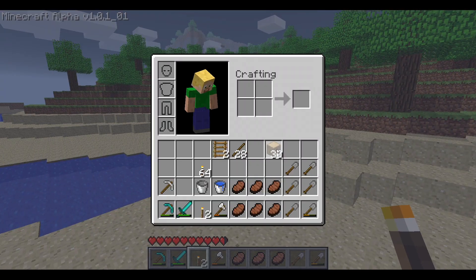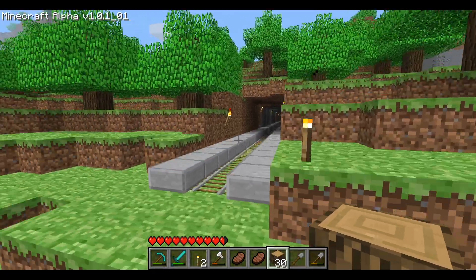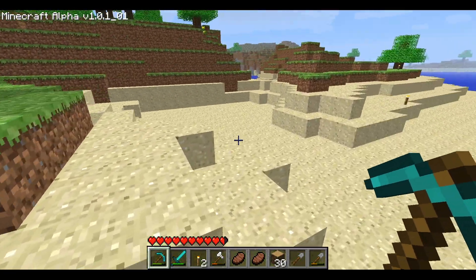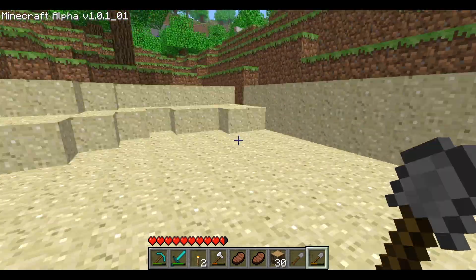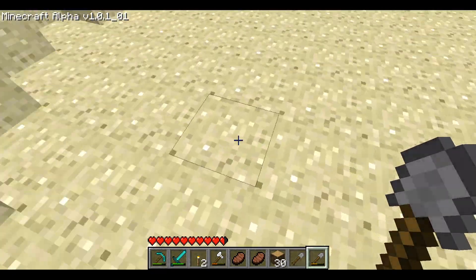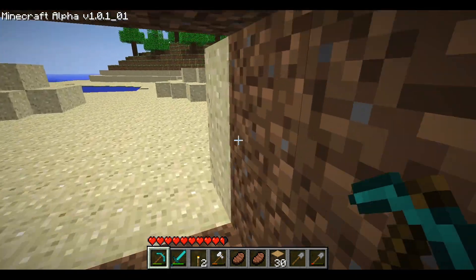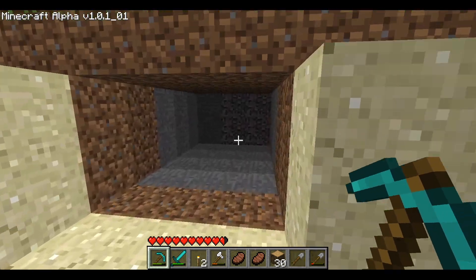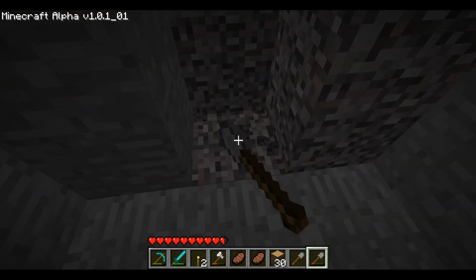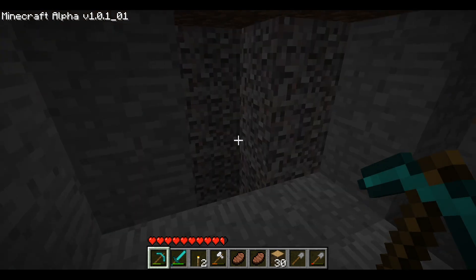Alrighty, back out here. I already have kind of an idea in my head of what I want to do. Right here I'm going to need some stone, which means I'm going to need to start a mine. I'm just going to go over here because I don't want to walk all the way back for stone, and we're going to start a mine — let's just center it on this wall here. There we go, some stone. We'll have a mine going this way and down, and this way and down, and this way and down. Let's start here.